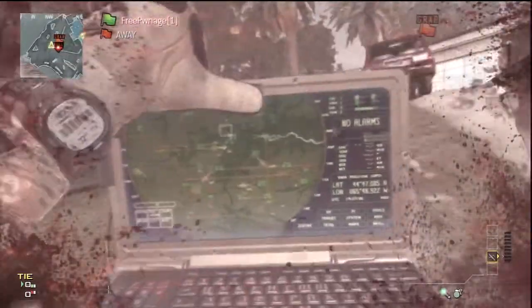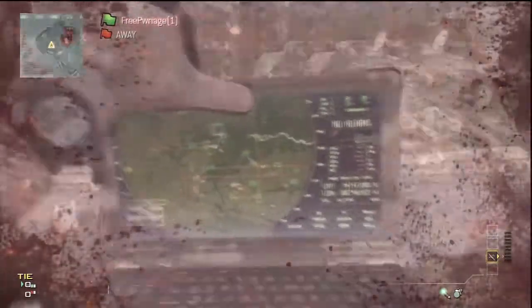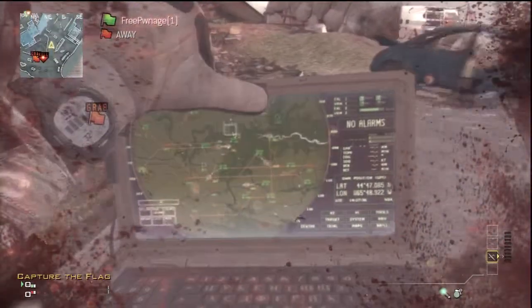So as you just saw, you could see like my body flying near me, which I kind of didn't understand at first, but I just thought this was a pretty cool glitch. So you can run around with a laptop anywhere you want.